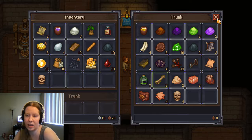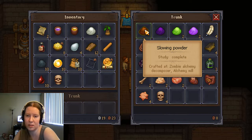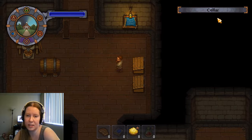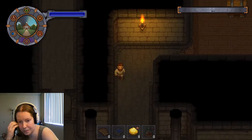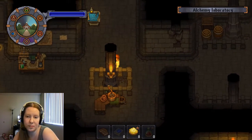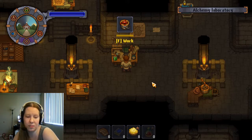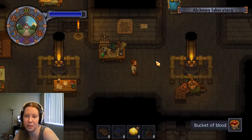We have to go to the church, but we're gonna take a bit of a break on the way and grab all of that. So we need health solution, which I believe is life solution and something else — I don't remember what. Or was something in chaos solution, which we might have some of as well. Bucket of blood — we got a bucket of blood.